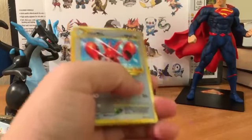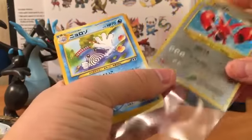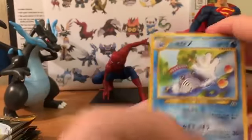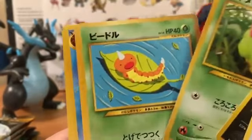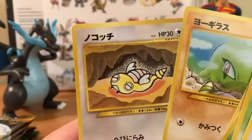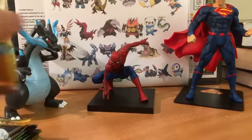I gotta get my sleeves ready because we're gonna have some good pulls here. We got a Scizor - what a cool first pull! Poliwhirl, Pupitar, Houndour... I haven't seen these cards in so long. Caterpie, Weedle, Pineco, Kabuto, Larvitar, and Dunsparce. That was a good first pull, let's keep this going.